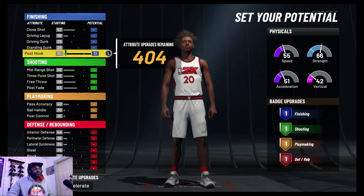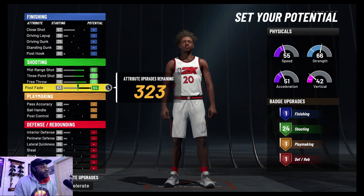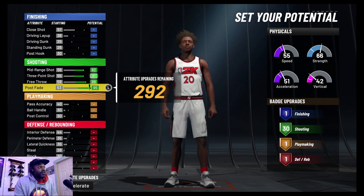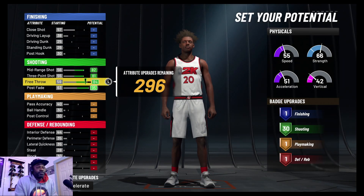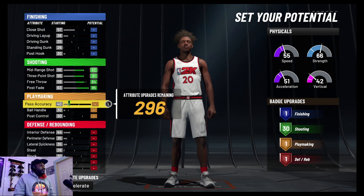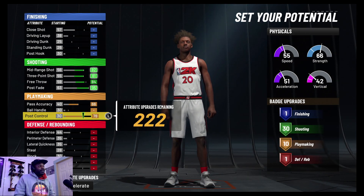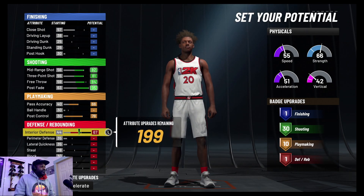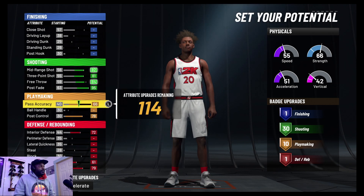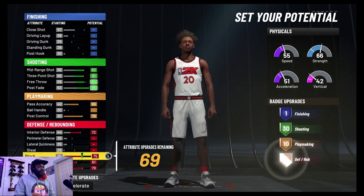Set your potential. We want all of our shooting badges — all 30, we need all 30. For post fade, yeah, we're good once we get to 30 badges. We'll take some back on free throw since I'm only shooting free throws in my career mode. Pass accuracy — of course you want that. You don't want to be losing the ball, so you need post control. We take 10 badges for playmaking. You don't want your guy weak in the paint, so you need interior defense and rebounding. We're going back to defense — we want blocks too, and we get six badges.